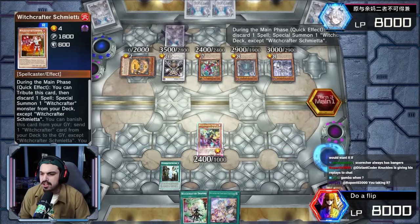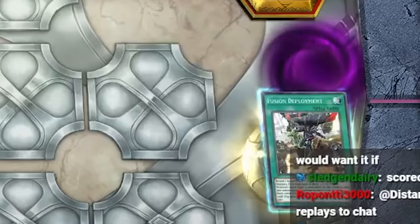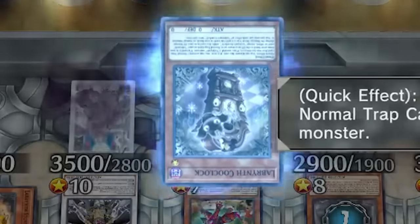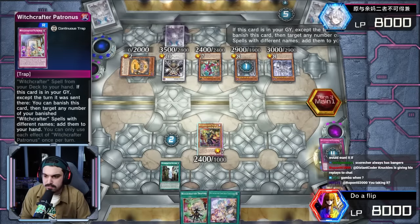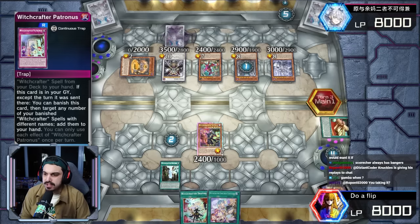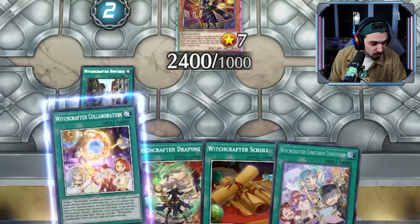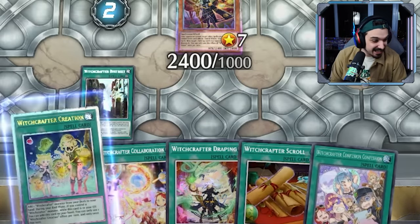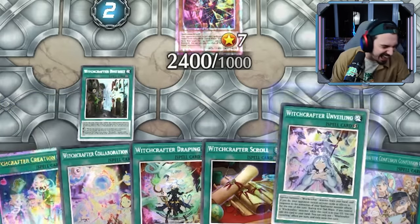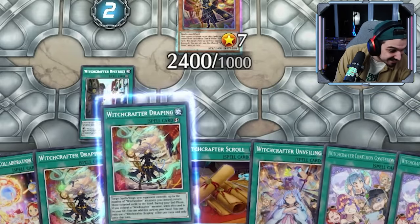Gonna go Schmitta, attribute itself, get ashed. Activate Masterpiece, banishing infinite cards. Kuklok being activated, chain Patronus to add back five from banished. Broken — add back six, seven: one, two, three, four, five, six, seven.